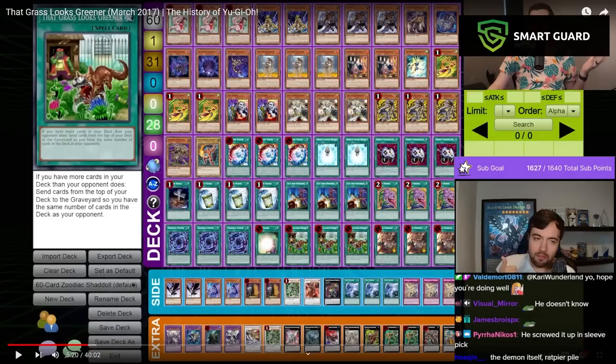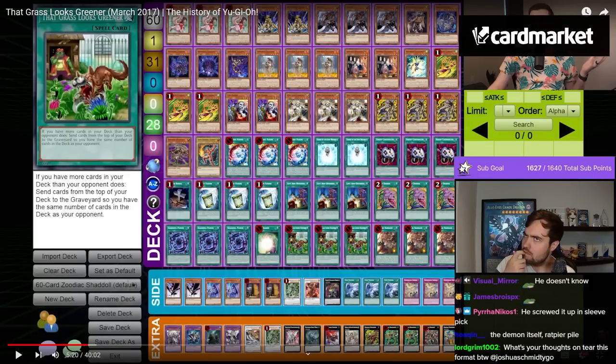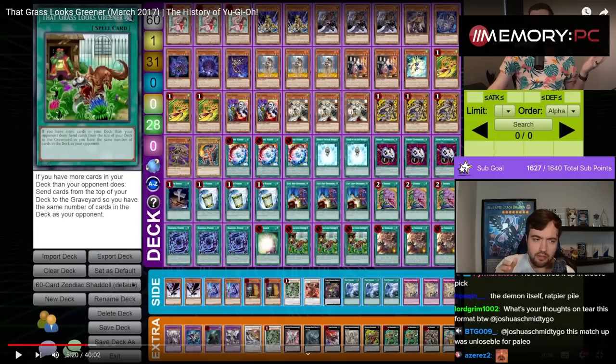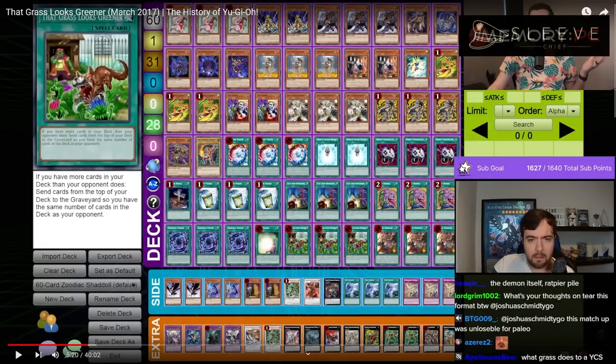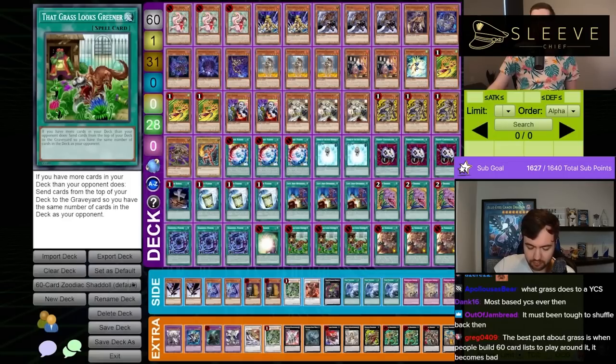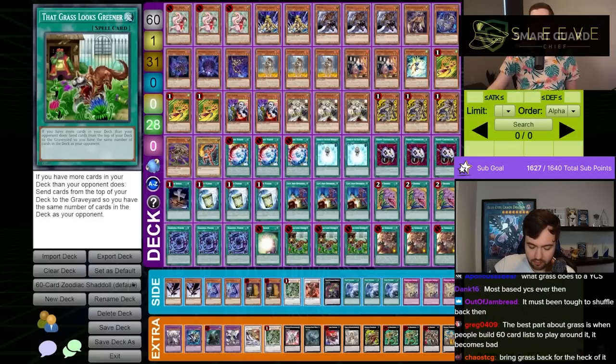Top 32, mirror match. Top 16, mirror match. Top 8, mirror match. Top 4, Infernoid 60. Finals, Infernoid 60. Here we are with a 60-card Lightsworn Zombie Shadal Zoodiac deck.